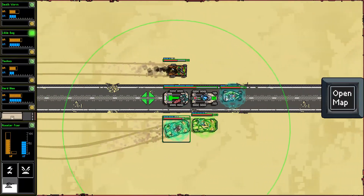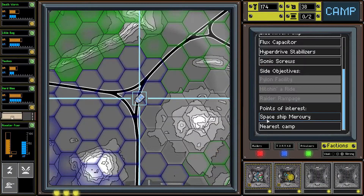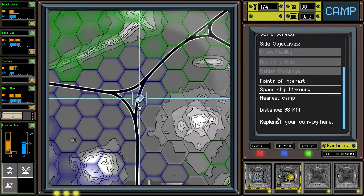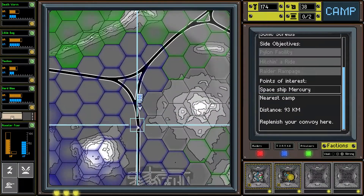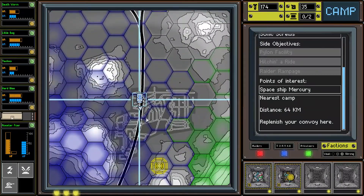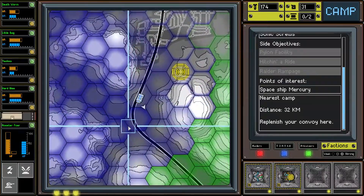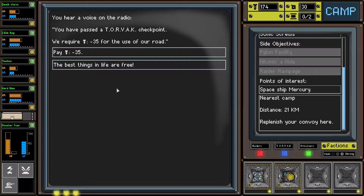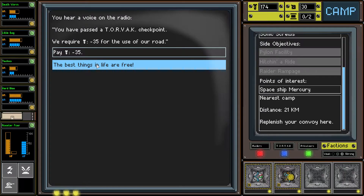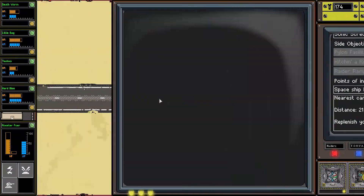We're still looking for the nearest camp, 98 kilometers away - let's head down here. Then I can equip some stuff. We are in heavy tarmac area here. Best things in life are free. This could be a risky move.